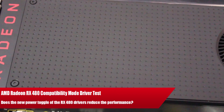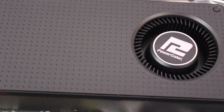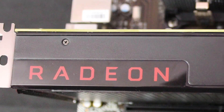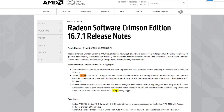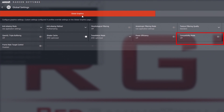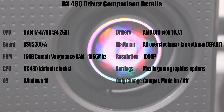Ladies and gentlemen, this is a game-day video ahead of our full RX 480 graphics card review. We decided to do a test, a comparison, against compatibility mode which was introduced with the 16.7.1 Crimson drivers. This mode allows you to reduce the power draw coming from the PCIe slot on the motherboard. AMD claims that the performance impact is minimal, so let's test it out.